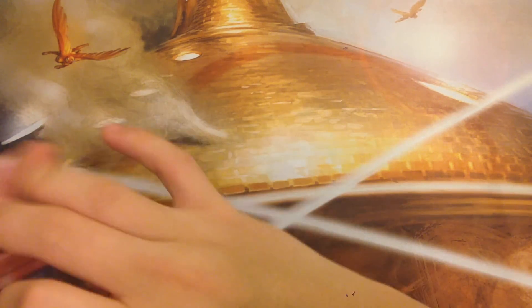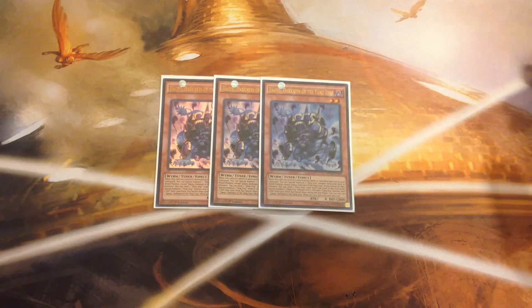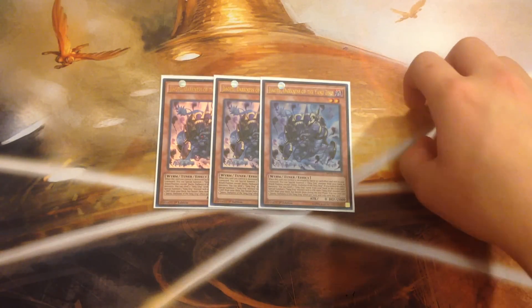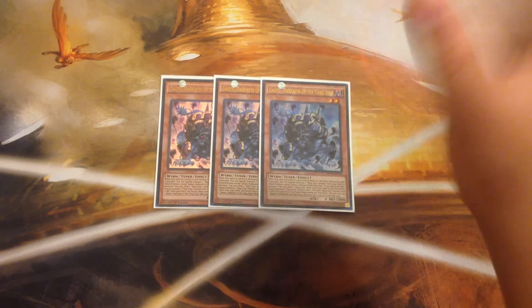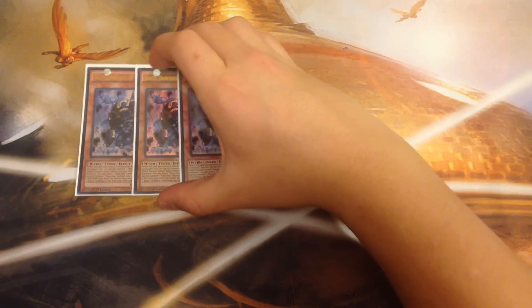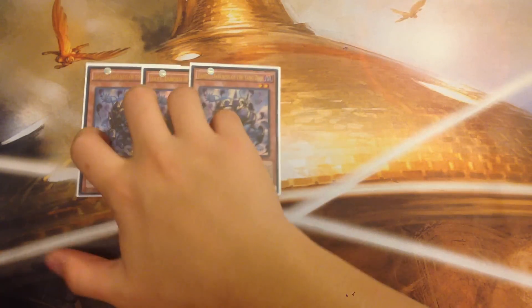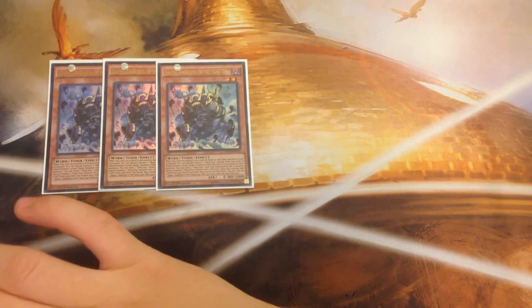Off to the monsters — I play, of course, triple Zhao 2. Zhao 2 is very, very good. Basically, you can send two Yang Zing cards from your hand to the graveyard and Special Summon one Yang Zing with zero attack and one Yang Zing with zero defense from your deck. That way it gives you access to your first-turn synchro plays. Triple Zhao 2 really speeds out the deck; without Zhao 2, the deck would literally suck. Triple Zhao 2 is the best Yang Zing in the deck, in my personal opinion.